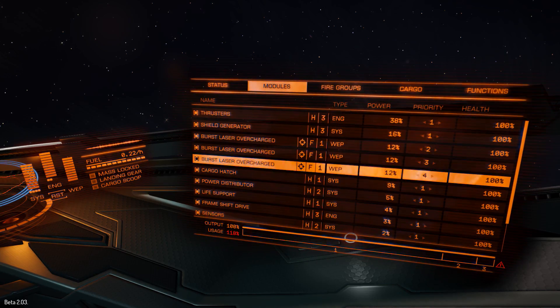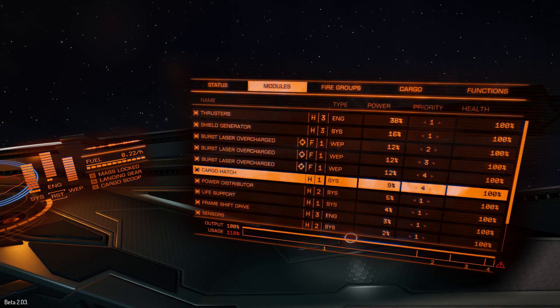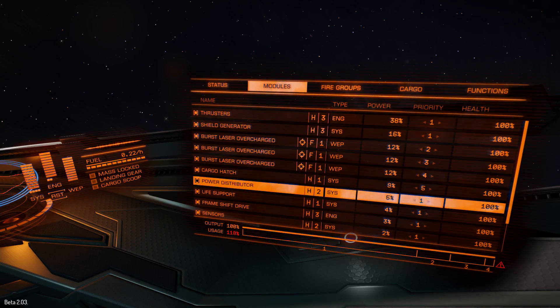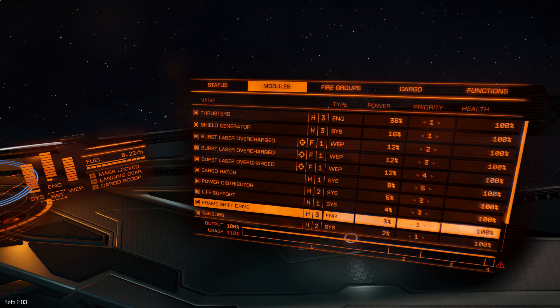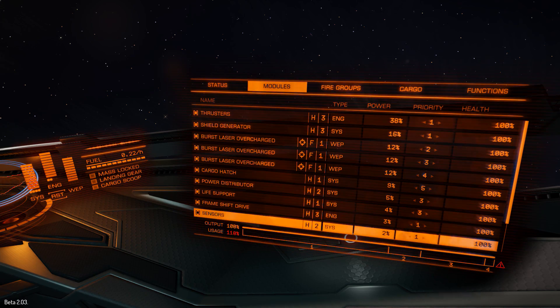So get it the right way around. Here I'm setting something a bit more sensible — this ship setup is kind of stupid, but I've put my thrusters and shields on one, then two, three, and four for the weapons so some will go offline before the others, leaving me something to shoot with. Cargo hatch can be way down there. I like to have life support a little bit lower down than you might think, since you can survive without oxygen for a while, especially if you've bought an upgraded module.